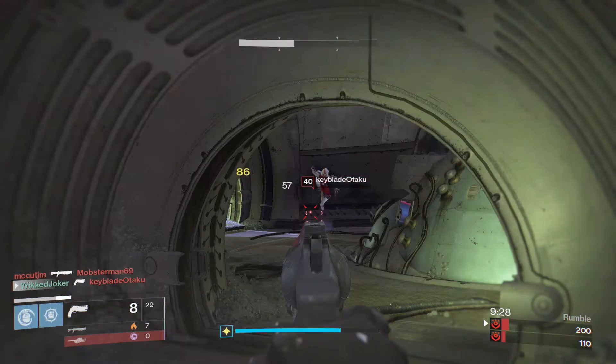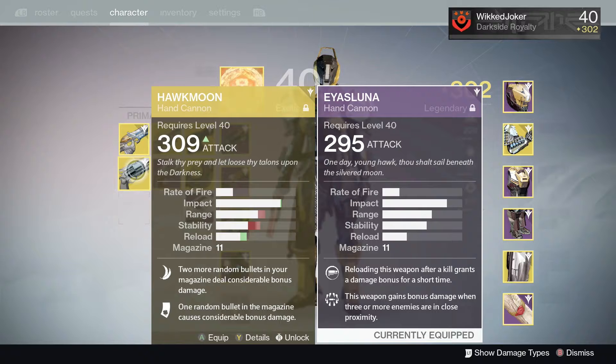The boring stuff first. By default, the weapon does 85 to the head and 57 to the body, for a 3 to 4 shot kill in Crucible. You may also have noticed that the majority of the stats are equal to, if not better than, Hawkmoon's. Part of this is the Rifle Barrel perk I've chosen, but the majority of what makes this gun is the large chunk to stability that it has that Hawkmoon doesn't.